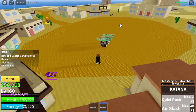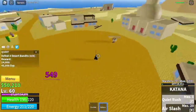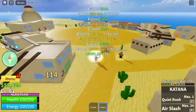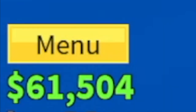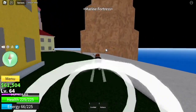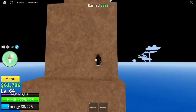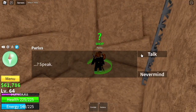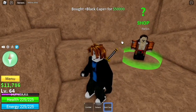Grinding is not that hard, to be honest, but you need to be patient. Next target is Belly, not level. Once you reach 50,000 — in my situation 60,000 — go back to the Marine Fortress, go to this tower, and buy the Black Cape accessory.